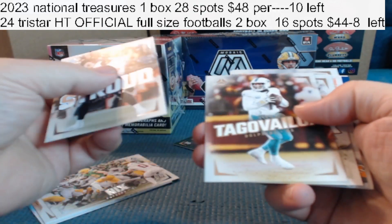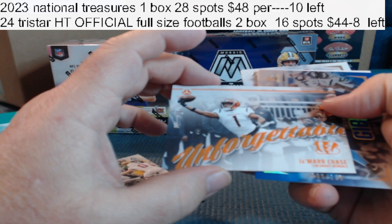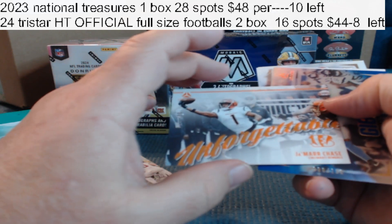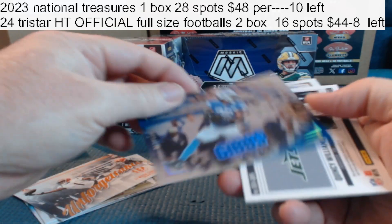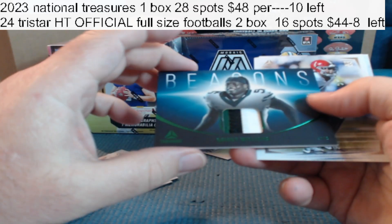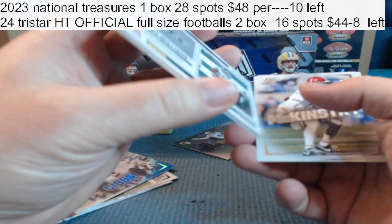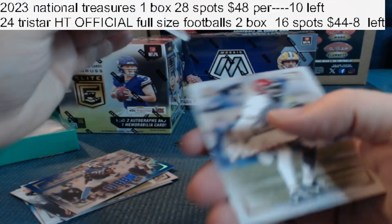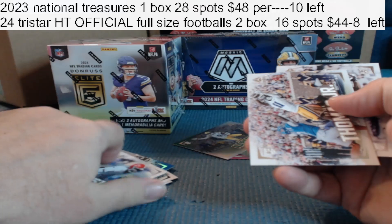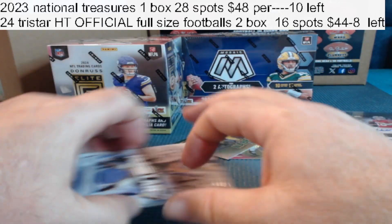Back to base cards. Another Jamar Chase insert, this one's to 100 — Unforgettable. Got a Jamar Gibbs. Three-color patch for the Jets, Beacons to 25, Quincy Williams. Rookie for the Saints, Jags, and rookie for the Bucs.